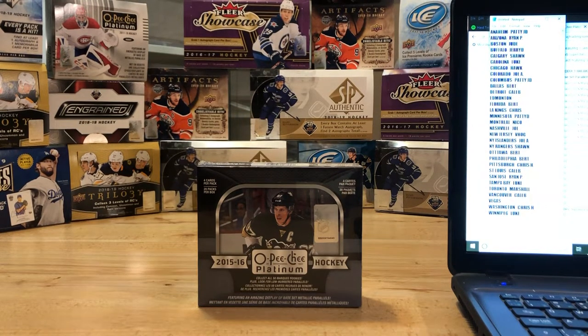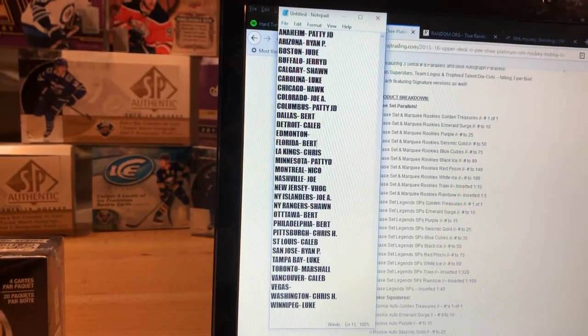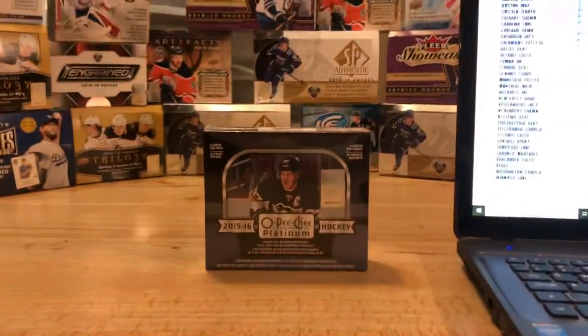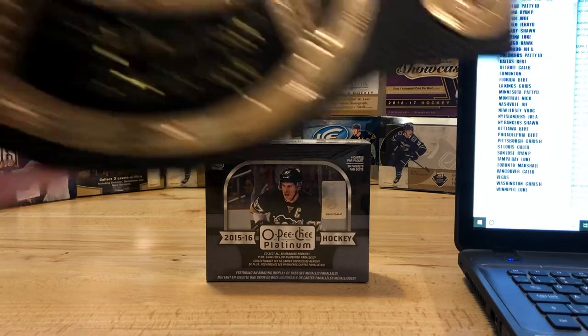What's going on guys, so right now we got a box of 2015-2016 OPC Platinum Hockey in front of us. We got a couple of team lists over here that we're gonna show. This is everybody's teams for this box. As you can see, nobody has Edmonton because they're gonna be drawn if they get pulled, and there's no Vegas because obviously there's no Vegas to be pulled out of this box. We're gonna get right into it here guys.